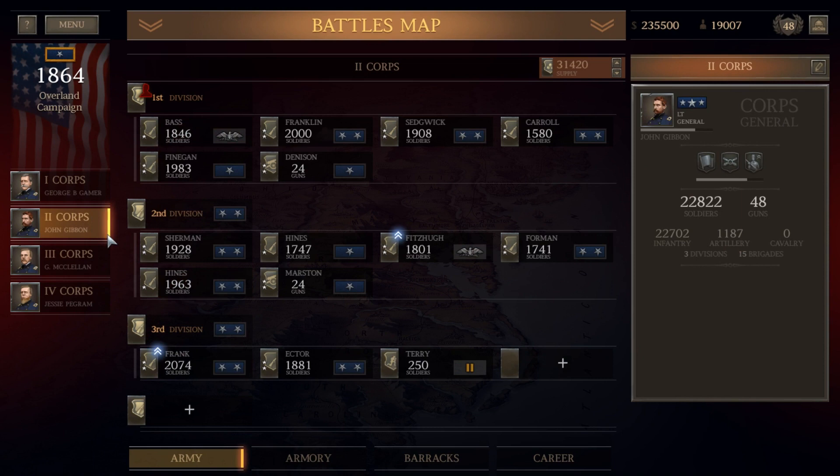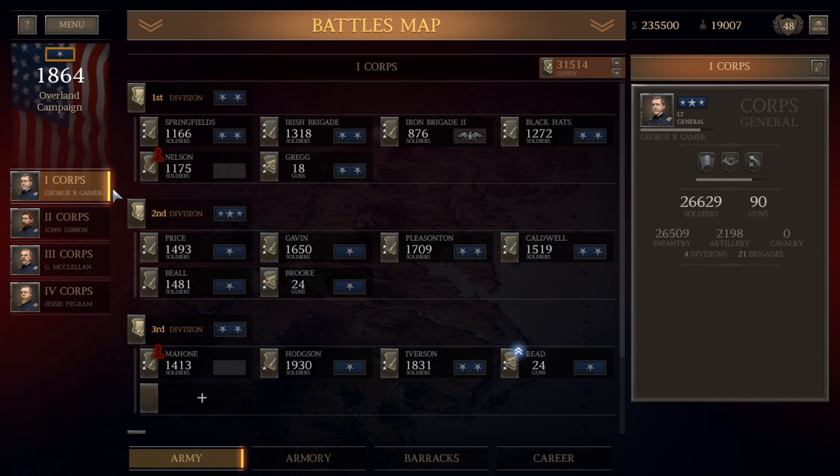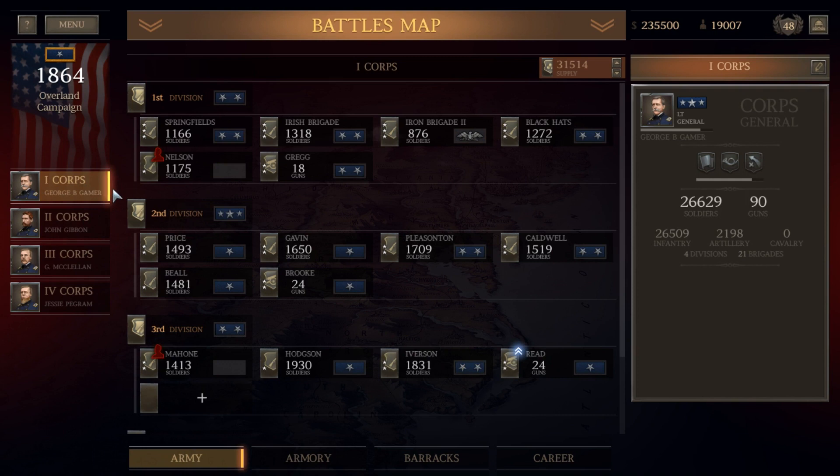And that's going to do it for this video. The Battle of the Wilderness — or as the game puts it, the Battle of Brock Road — we have won yet again. We are an unstoppable Union juggernaut rolling over Confederate forces, but the next battle will be an interesting and challenging one. We've got to deal with Confederate forces that are heavily dug in — the Battle of the Mule Shoe, or the Battle of Spotsylvania. I think we did well all things considered, coming out of the Wilderness with a stronger army than we went in. With that being said, guys, I hope you enjoyed the video. Until next time, this is the Historical Gamer — thank you for watching, and I'm out.